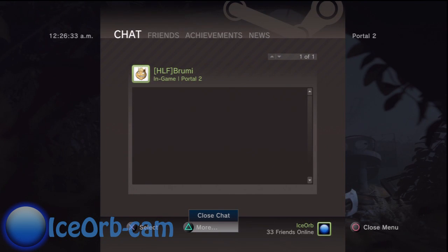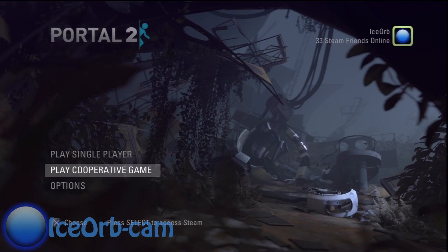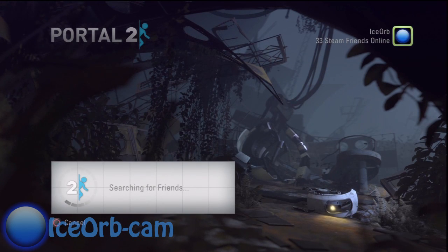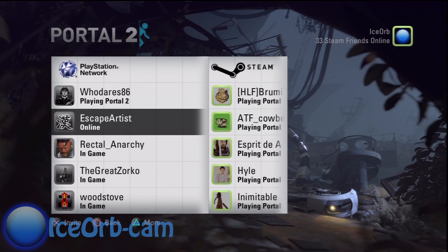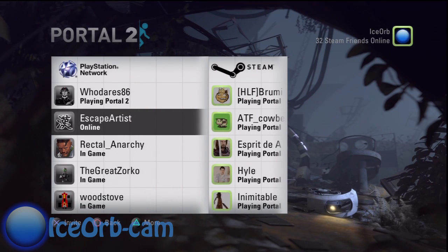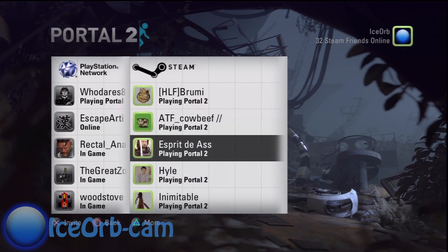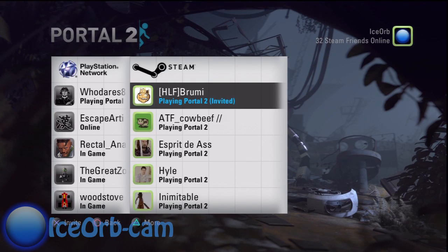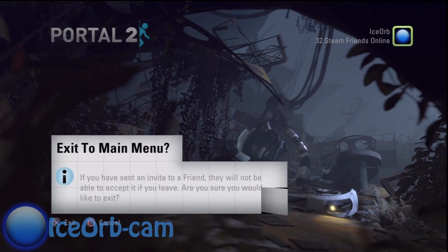So I'm logged in on Steam in-game, normally on PC. I'm just waiting for his invite. This is actually pretty neat — there's two tabs: PlayStation Network and Steam. So it's just straight up integrated in there. All I gotta do is hit X to invite, and that's it.